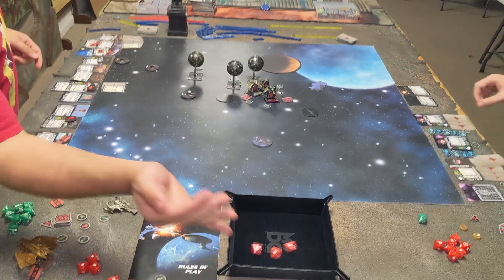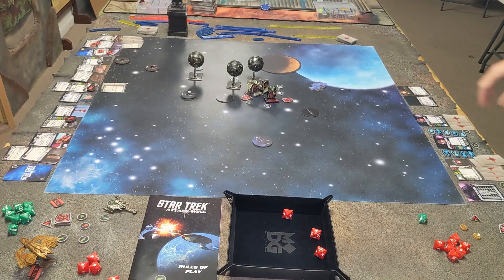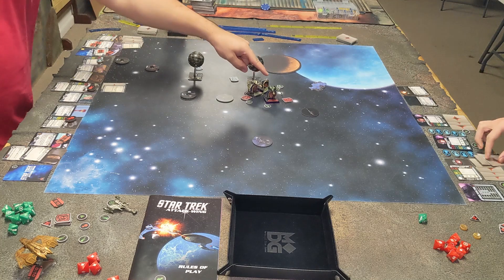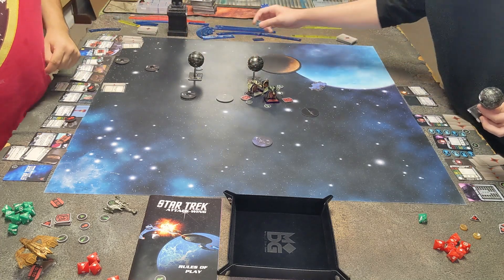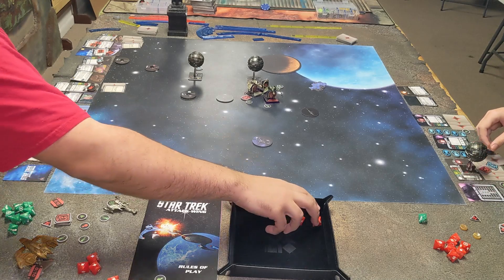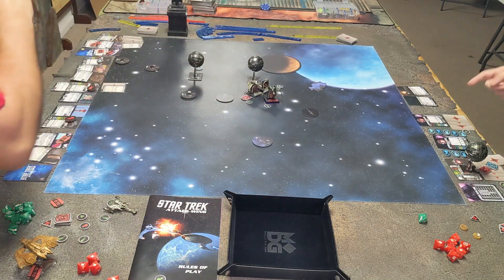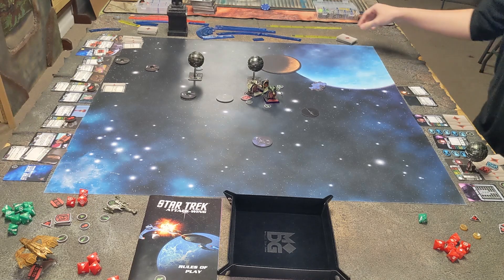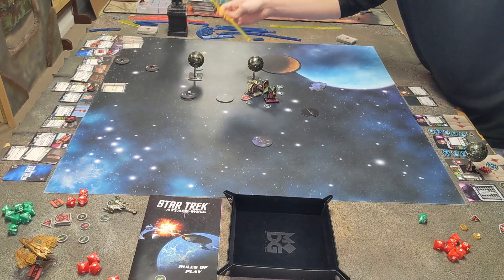Berta's going to shoot now. Die — that one is gone. Next one is your one — he'll shoot it to try to get some shields off. Take one on the one side. Cancel one. Now it's my shooting. You guys are at range two.